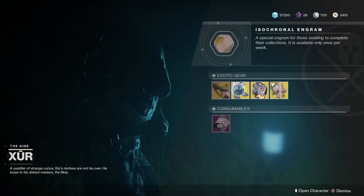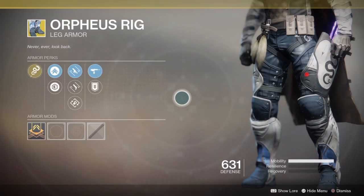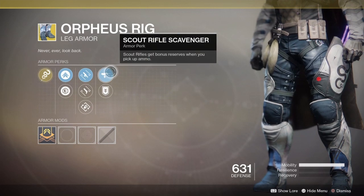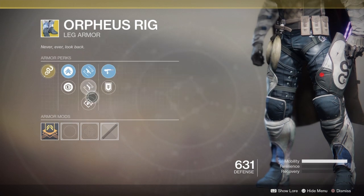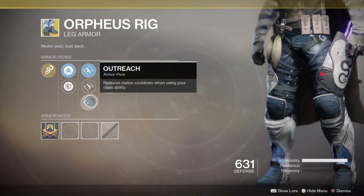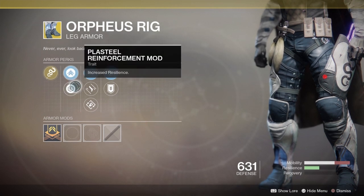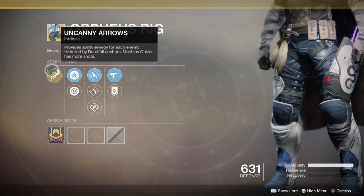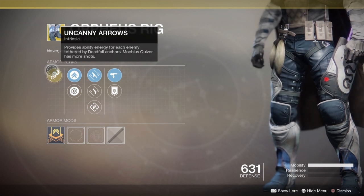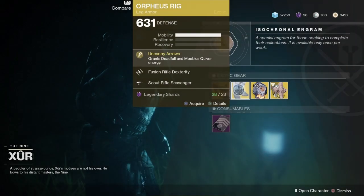And the old Freus Rig, which is a hunter's favorite. It has Scout Rifle Reserves, Special Ammo Finder, Fusion Rifle Dexterity, Hand Cannon Dexterity, Outreach, Mobile, and Reinforcement. With the goodness of Orpheus Rig, which is basically every kill you get with your tether recharges your tether.